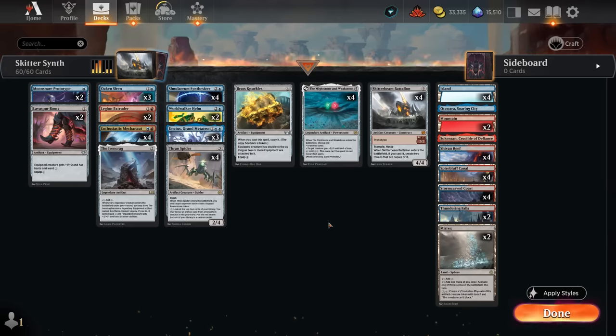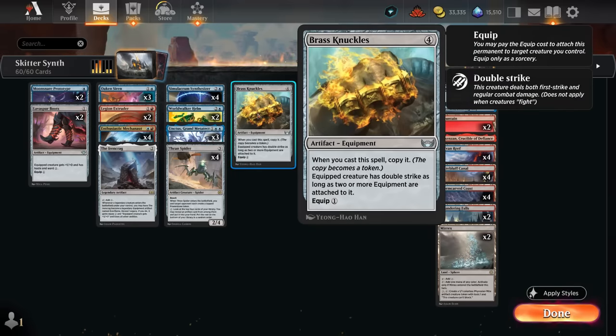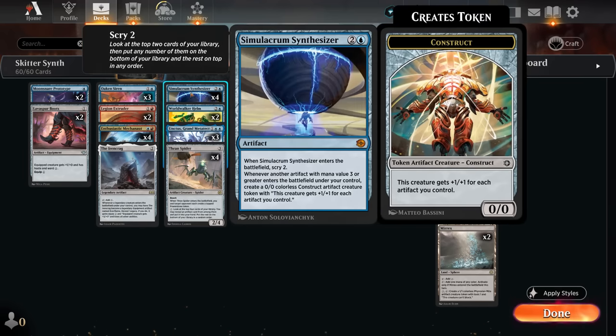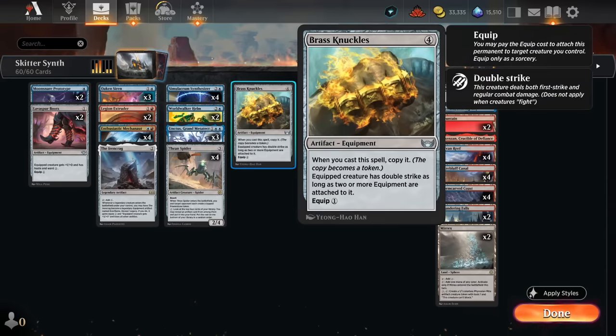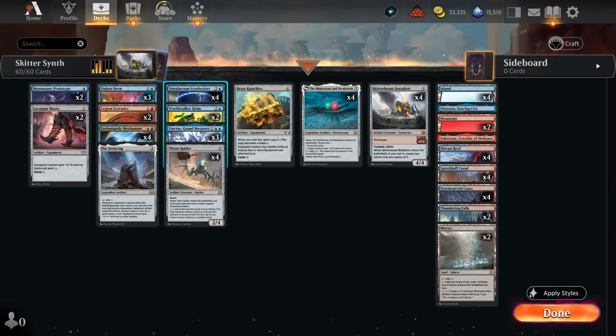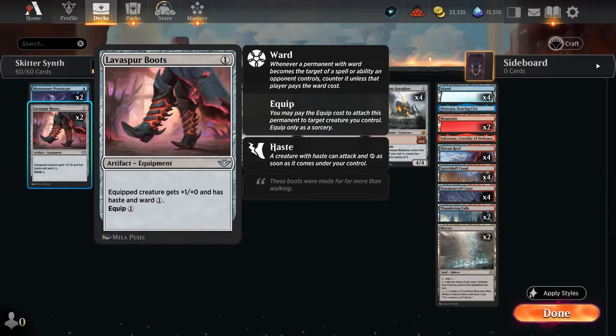Alongside Skitterbeam we can also play Brass Knuckles. This is a 4-mana equipment and when we cast it we get to copy it, so we end up with two 4-mana artifacts and potentially two construct tokens if we have a Synthesizer out. These also curve very nicely into each other, and then we can potentially equip both Knuckles onto one creature to give double strike, which can also set up a one-hit KO if we can also give our token Haste.